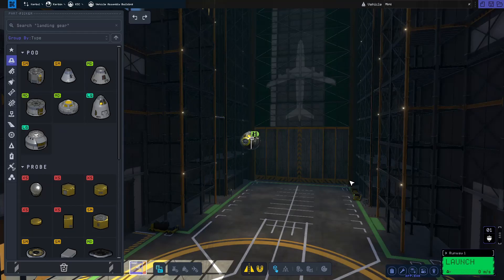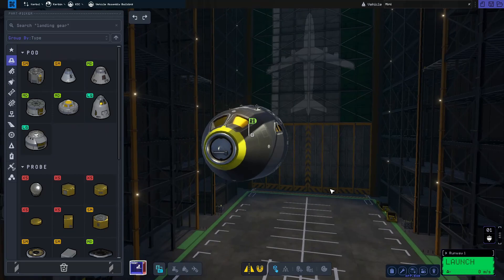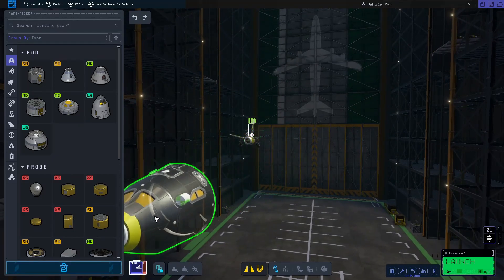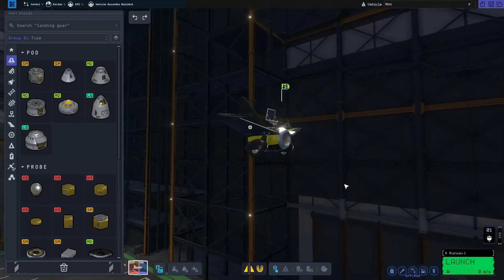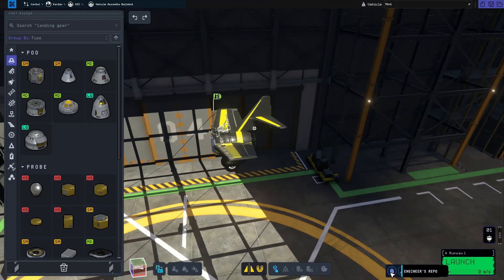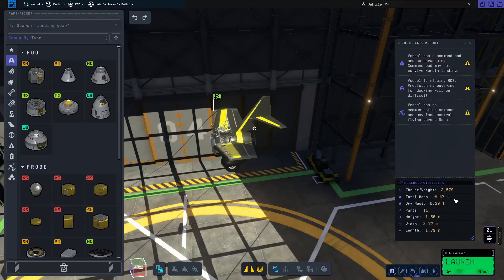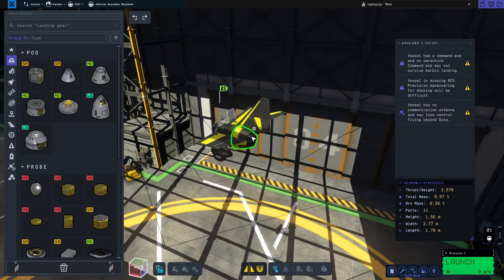Welcome back everybody, I am OG and I've built something special today — the tiniest aircraft possible. Let's have a look. But OG, that's just a capsule! Oh there she is, the smallest plane possible. Well, maybe you could trim a little off the wings, but this thing is pretty small. Fully fueled, her mass is 0.57 tons.